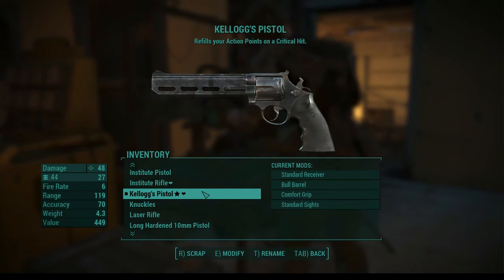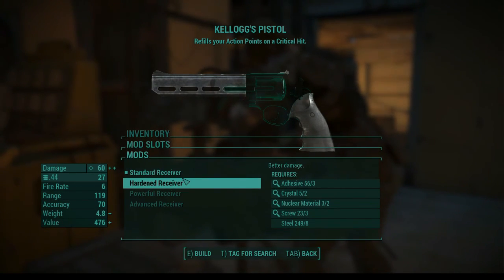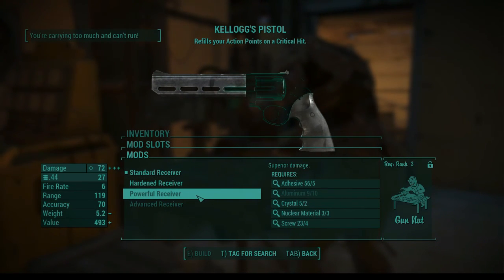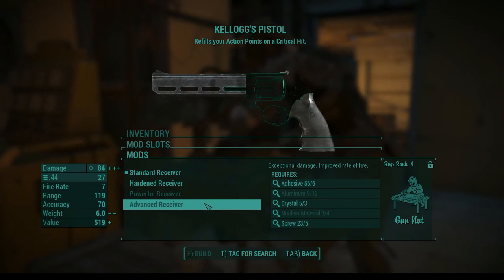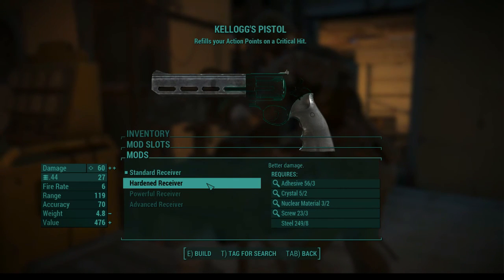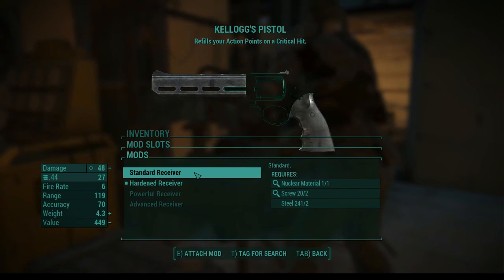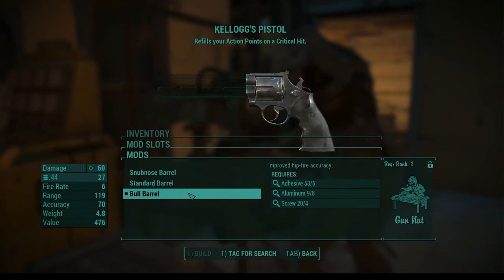So we've got Kellogg's pistol. I'd like to use this as much as I can because it's good. Oh, I can build the hardened receiver — holy crap, it's going to be even better. It does use up my nuclear material and a little bit of crystal, but I think it'll be okay. We need gun nut rank three to do the powerful receiver and the advancement level of four — that's going to be 84. This is technically replacing my tin mill right now. Bull barrel I think is max — yeah, this thing's good.